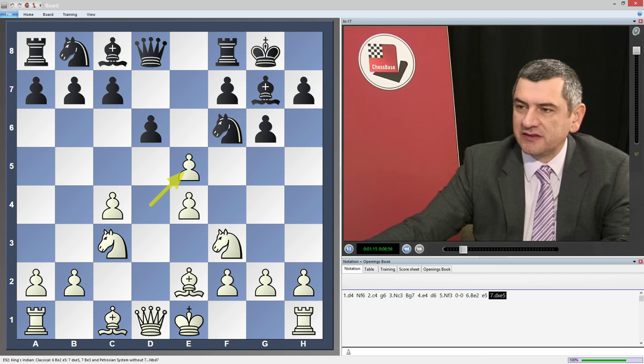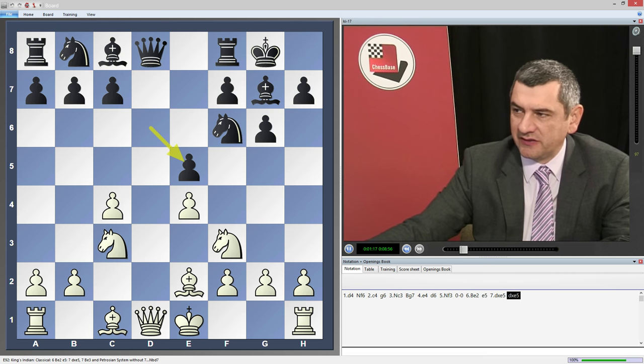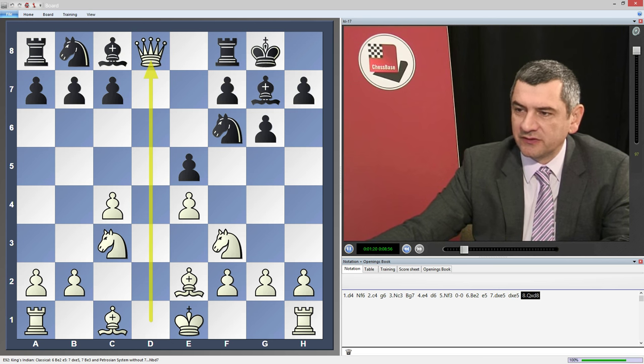Otherwise we will not reach those interesting positions we will examine later, so this d5 we have to know. It's nothing complicated, and still if you are a better player you can have chances to win. So d5 — the so-called exchange variation in the classical lines.